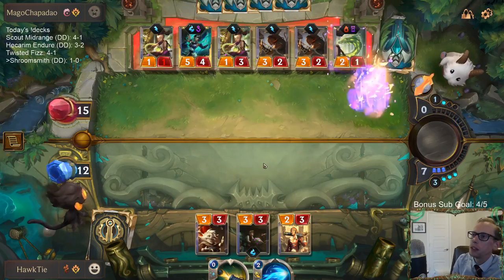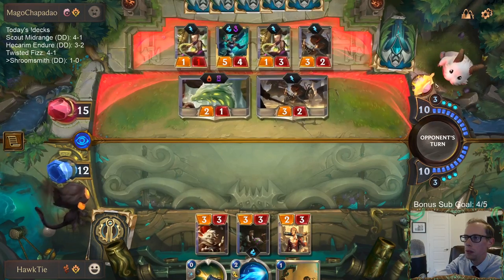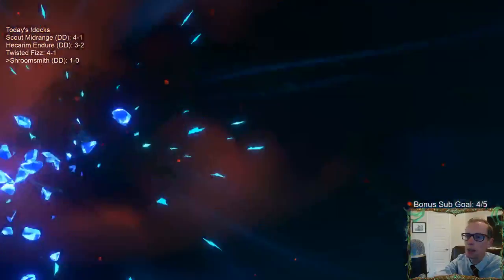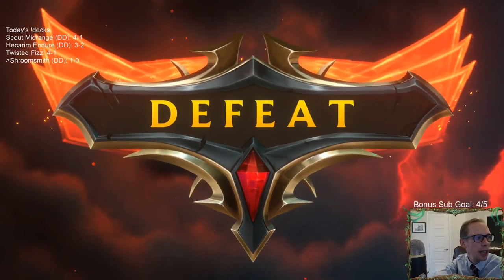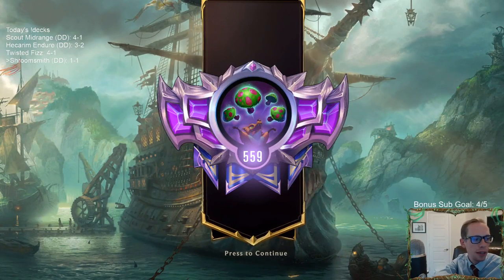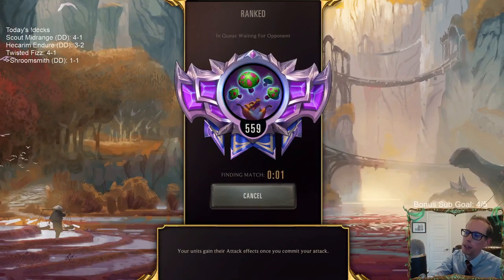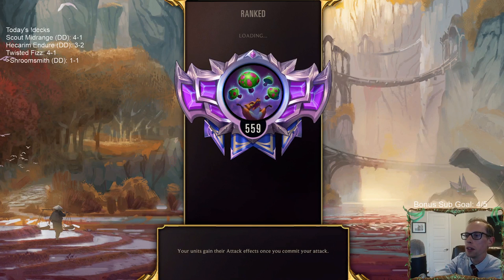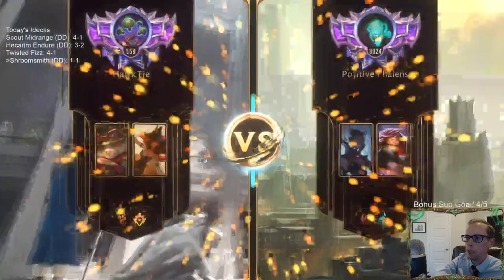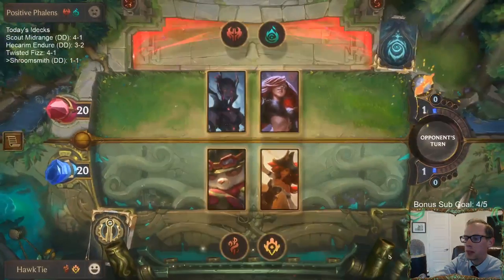I don't think we need Salvage. We ran into a Karma control deck and that's exactly what Karma control decks do - they outgrind everything. If you're going to be playing against Karma control all the time, yes we would run one Salvage. But that's not a very popular deck, it's just not a very good deck right now. Those control decks you don't see them hardly at all. We just got paired against one. Against most things, Salvage is just going to be too slow and not good enough.